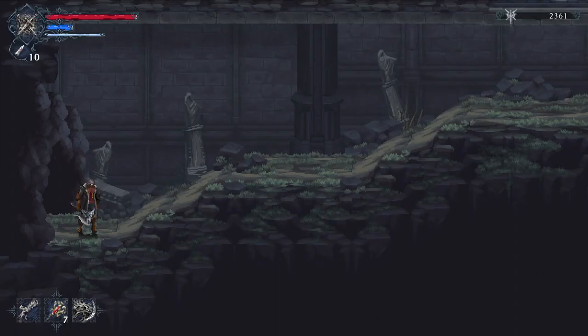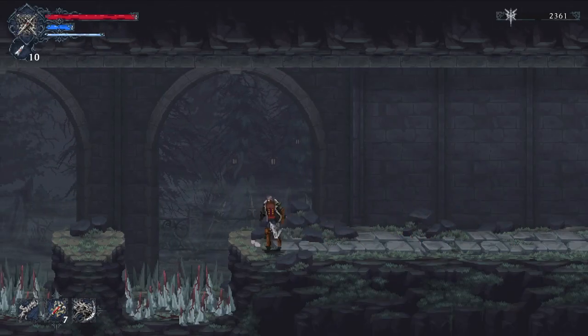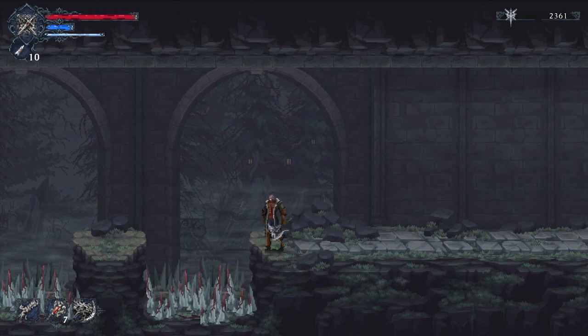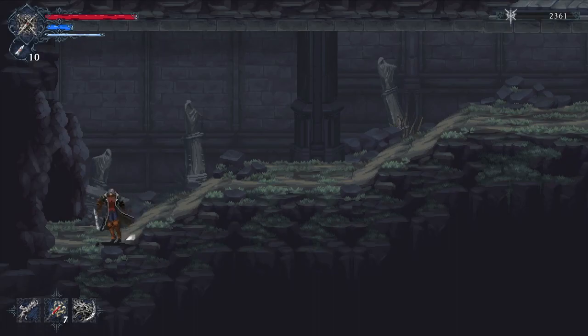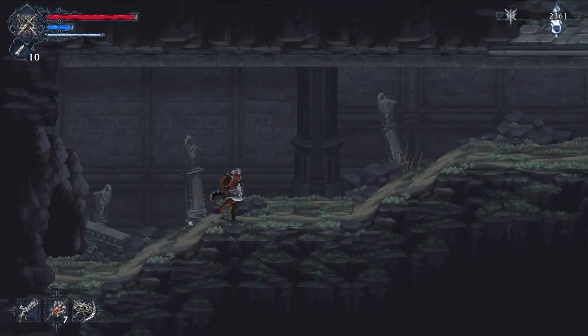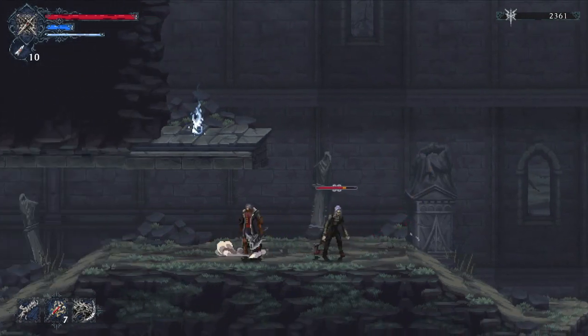One of my grievances with the game: if you go through a passageway and hold the directional input, you'll keep moving. There are areas where you'll end up right next to a pit of spikes, and if you keep holding the direction you will fall in and die. When entering an area, let go of the left stick or you'll move further. I'll prove it — I stopped on the flat part, but if I keep holding, I move much further. Do not hold the directional button unless you're very familiar with the area.